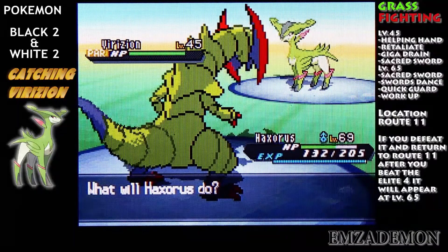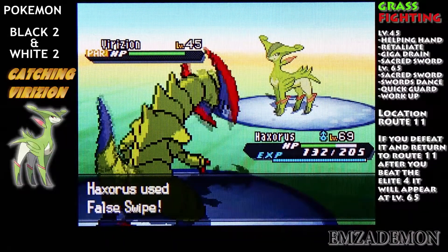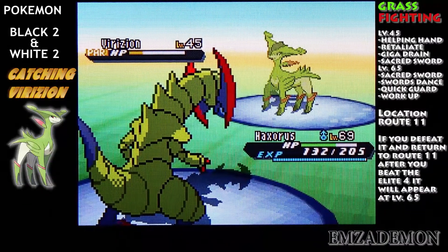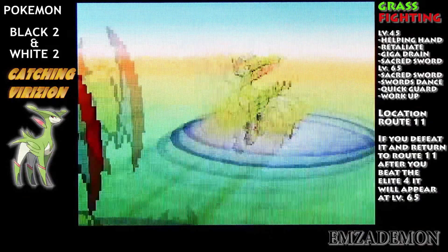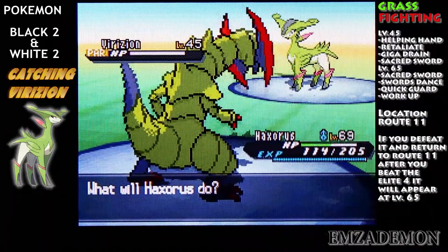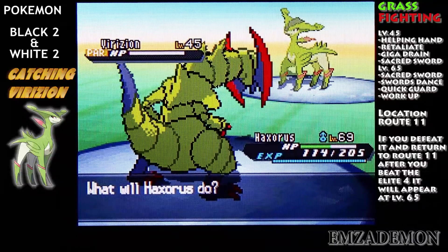Because it's going to heal after I put it down to 1 HP, and I really don't want it to get more health back. So it's going to be even harder to catch. Alright, we got a crit! Let's try catching this deer right now.